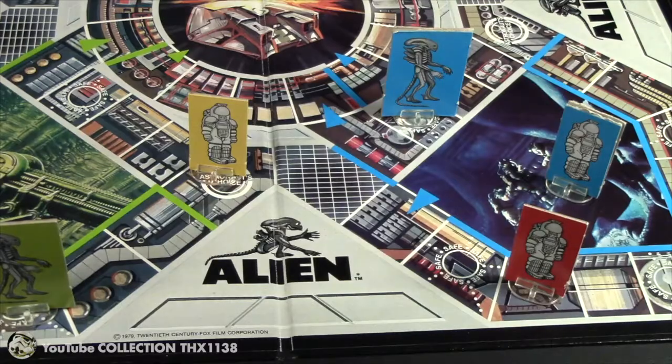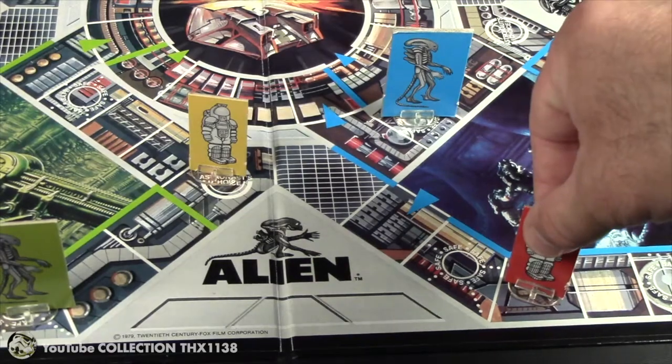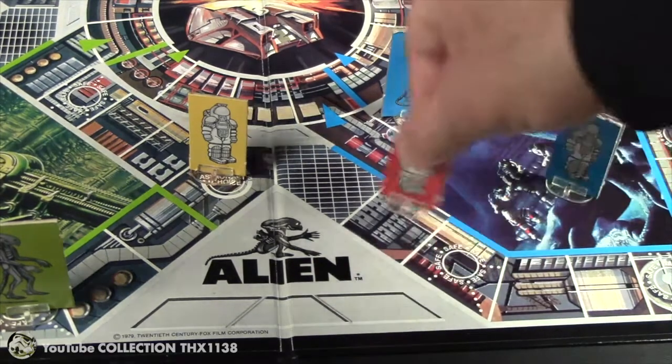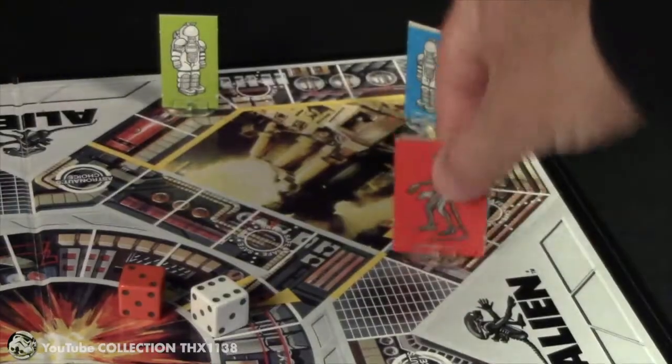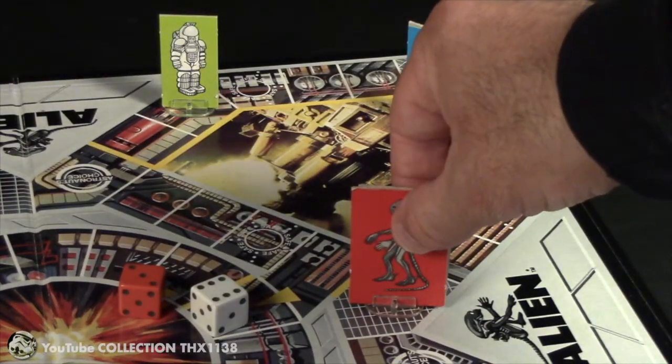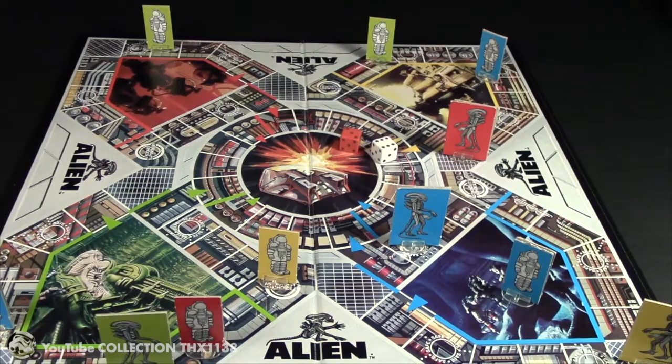Six and a three — he has to move his lone astronaut six spaces clockwise. Did your heart race there? His alien moves three spaces and yet another alien lands on an air shaft space. They're out for blood, that's for sure.